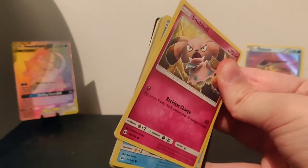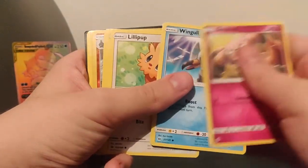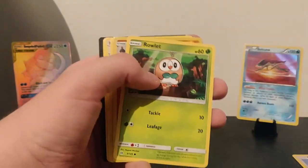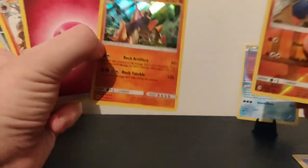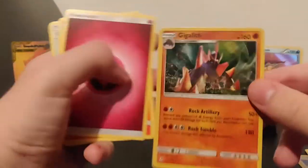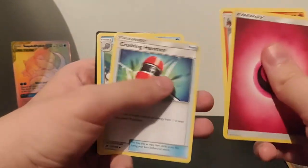Some packs open, and this one being a normal Sun and Moon pack. So we've got a Snubbull, a Wingull, a Lillipup, a Corsola, a nice little Rowlet card, a Boldore. We got a Boldore and a Gigalith - both hollow! Not so much of a fan of the Boldore but it's quite a nice Gigalith. Nothing too extreme but I'll definitely take that. A Tapu Koko, a Crushing Hammer, and a Poliwhirl as well.